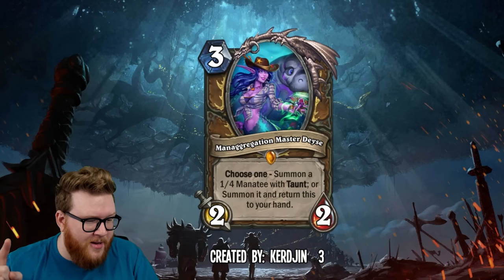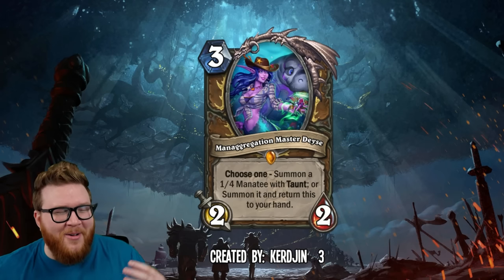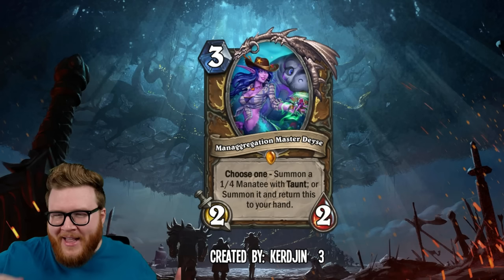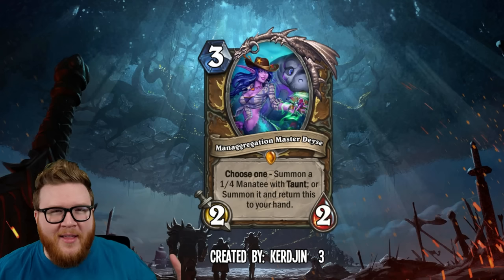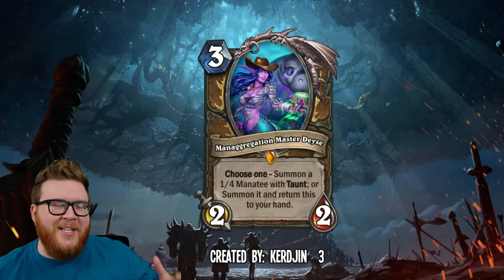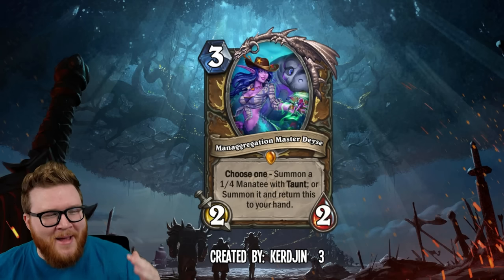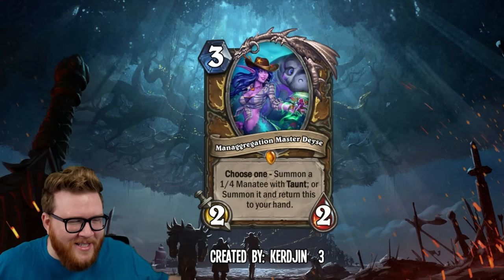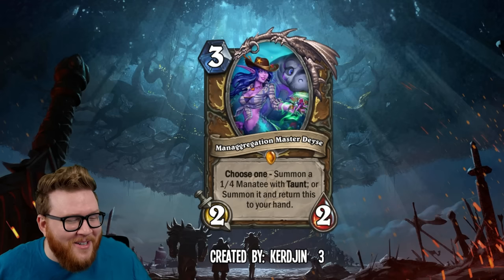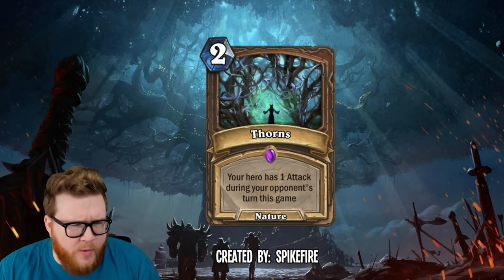I'll be honest with you — the main reason I included this card in the video is the name: Manatee. I don't know how we haven't had a Manatee show up in Druid in Hearthstone. We use mana, they love animals, we've had ocean-themed and water-themed expansions, and Manatees — I think — live in fresh water, but still. There has to be a water-themed card about gaining mana for Druid that is a Manatee. Blizzard, get on the Manatee problem stat.